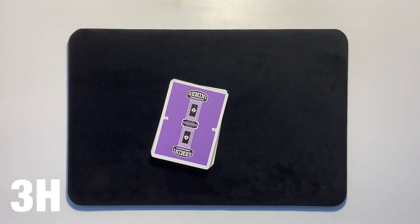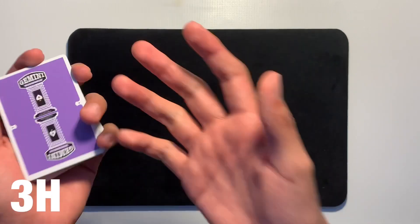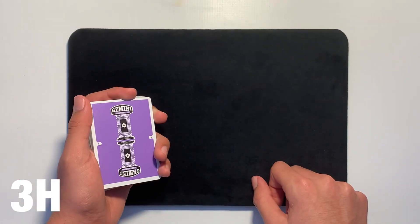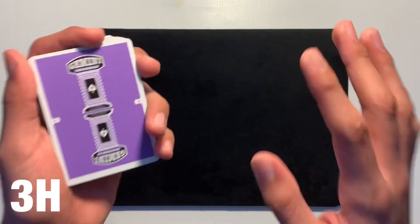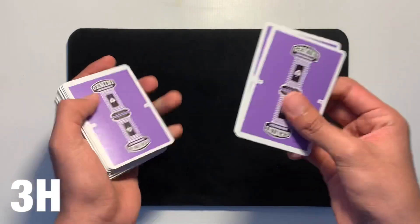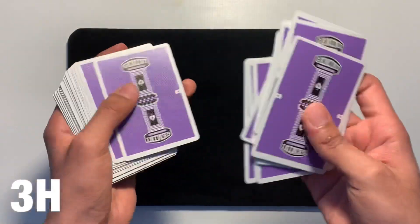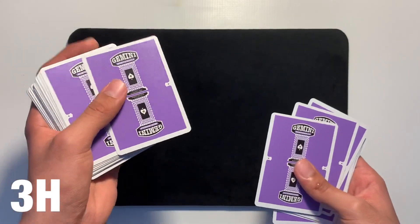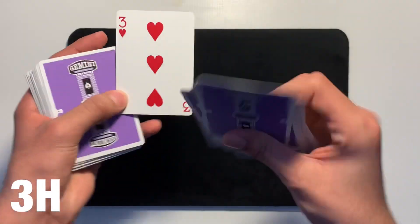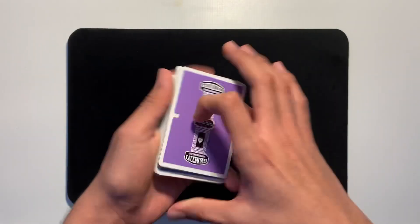The Three of Hearts is truly lost somewhere into the center of this deck. At this point the spectator can go ahead and name any number between 1 and 52. Let's say they call out the number 14. We're going to count off the top of the deck 14 cards: 1, 2, 3, 4, 5, 6, 7, 8, 9, 10, 11, 12, 13 — and that is the 14th card right there. Let's see if it is your Three of Hearts — it really is! Your card, the Three of Hearts, in the 14th position.